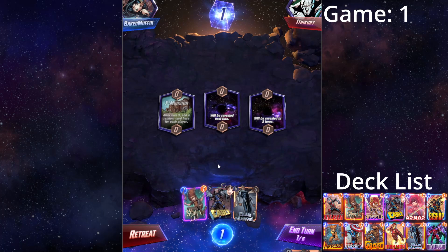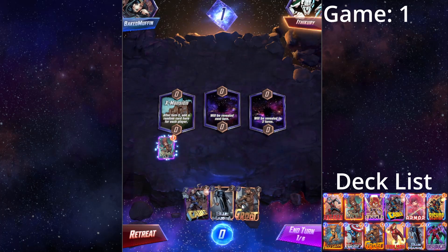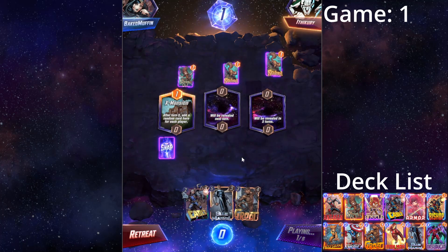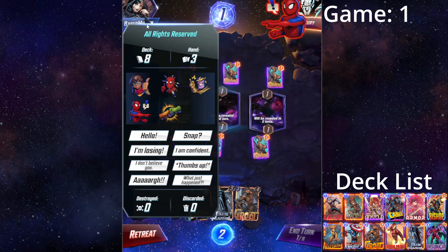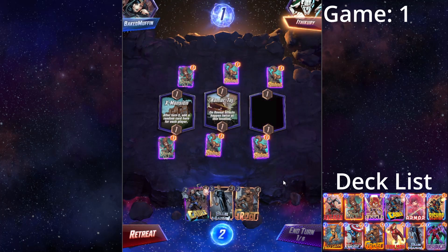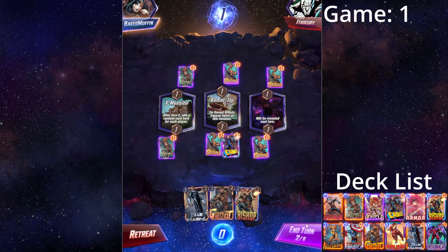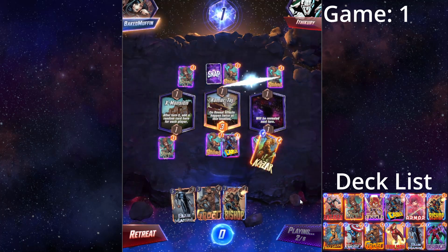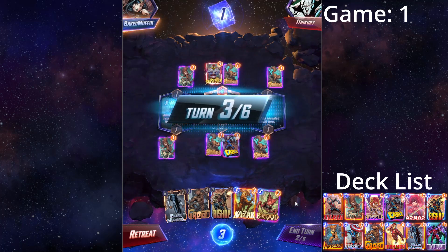Alright, let's see what we get here. We get Squirrel Girl. We can steal 2 cards here — I'd love it if he played the card here on turn 3 for Grieve as well. Okay, we stole his Kazaar. This looks like a Patriot deck then.